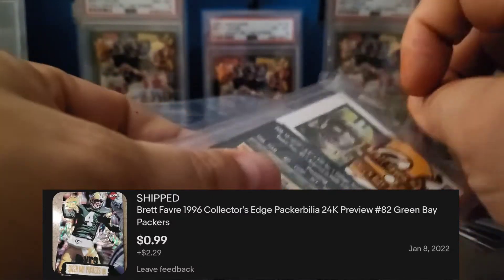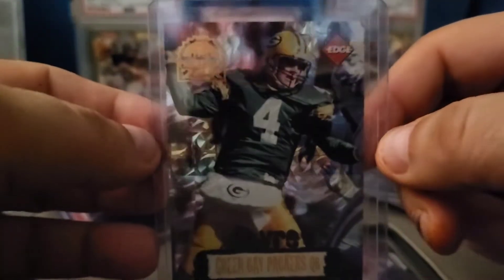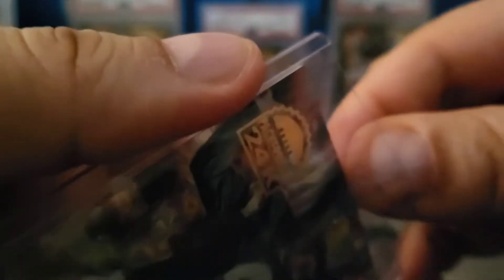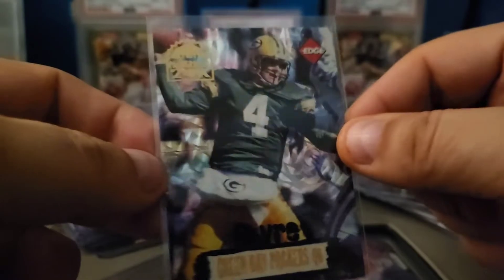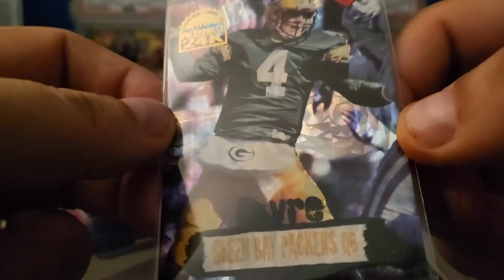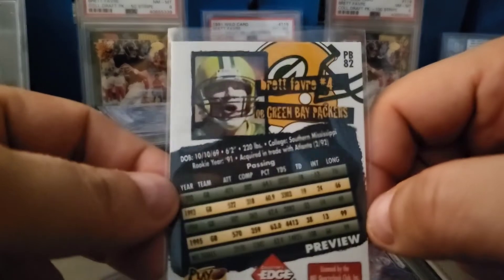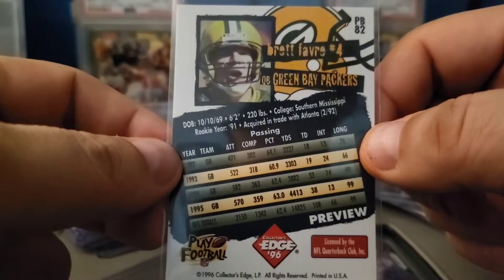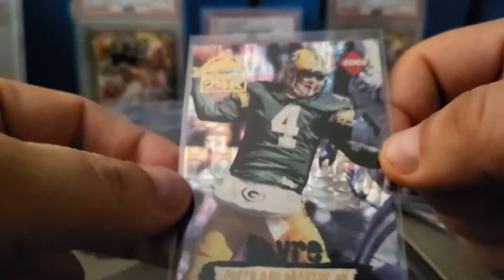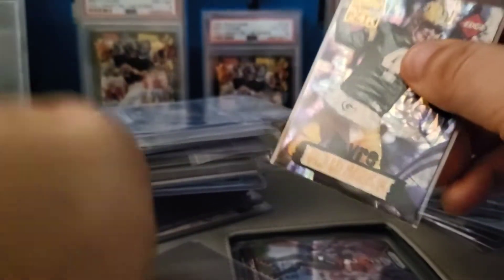This is an amazing deal — I think I just saw one listed for about 40 bucks, but I got this for 99 cents. This is the 22-karat version — Collector's Edge, what they called Packer Belia. You can see it says 'Packer Belia 24 Karat Gold' on there, with a cracked icy pattern to it. Nice '90s design on the back, and this is the preview version — interesting, because I don't know if my other one is a preview, so this may be something I have to keep. You don't see them for 99 cents that often — that's a heck of a deal.